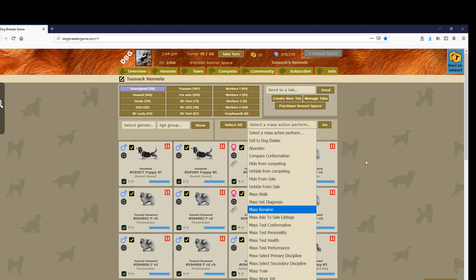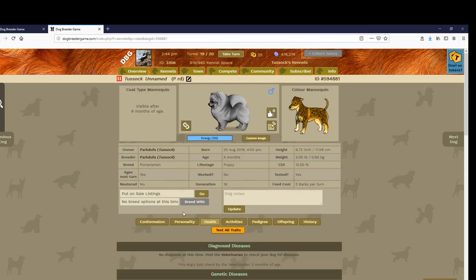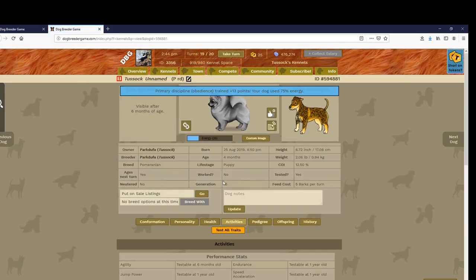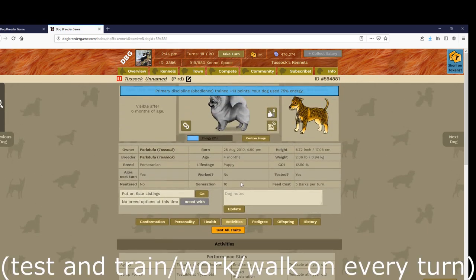Since this is a video about how to train a dog, you can click on the dog, then health, activities, train. You can only train a dog and test a dog once every turn.